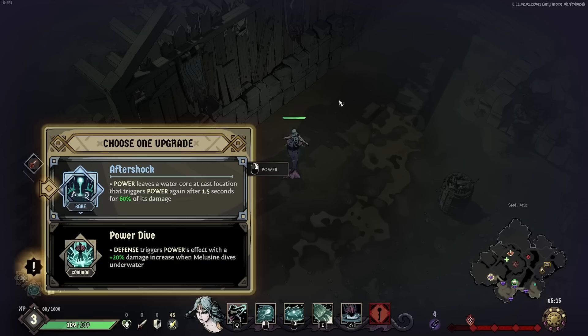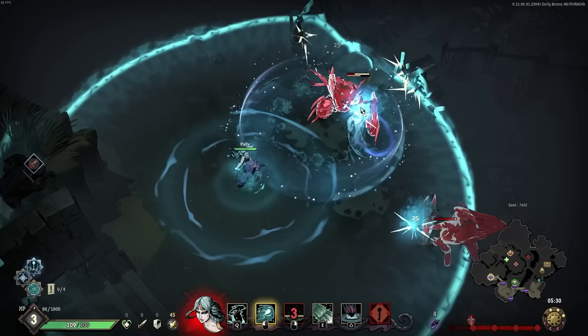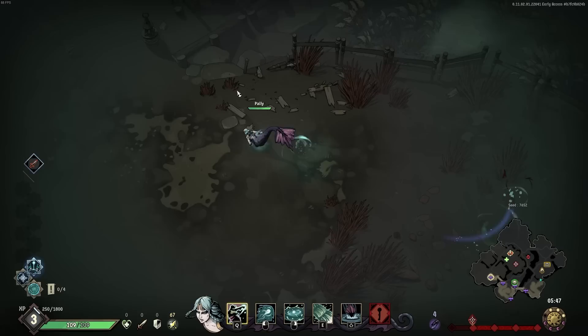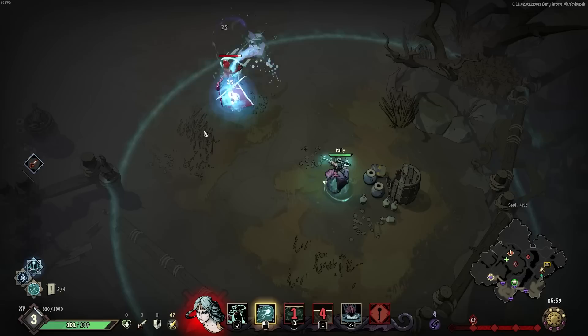We also just hit level three. Power leaves a water core at the last location that triggers power again after 1.5 seconds — yes, absolutely. Basically all that means is if I right click, I get more right clicks for right clicking. We also apply chill to enemies, so slowing them down and landing more right clicks should be easy. And if I continue to land my left clicks versus the enemies at the same time, we'll explode for some extra right click damage too. This is actually getting a pretty good explosive synergy so far.